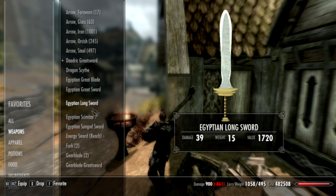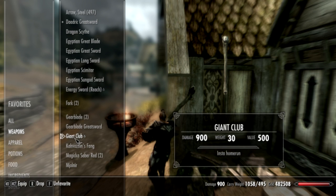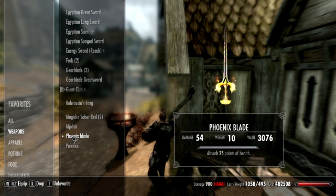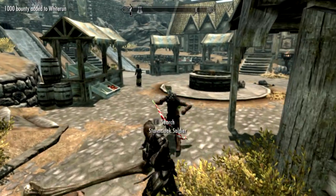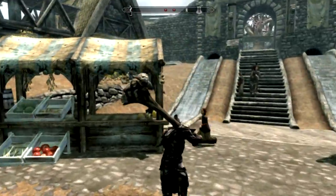I'll show you the weapon statistics - it says 'insta home run' on it. That's a Daedric greatsword, Giant Club - so 900 damage, 38,500 value, and it says 'insta home run,' though it has no home run animation on it. And this is the Phoenix Blade - 25 points of health drain, very high damage. Put it against a magic saber - magic sabers are on par with Daedric I believe. So yeah, it is extremely powerful. And the Giant Club? It's just a joke. Walk up, look at that - one shot on a Stormcloak soldier. It's ridiculous.